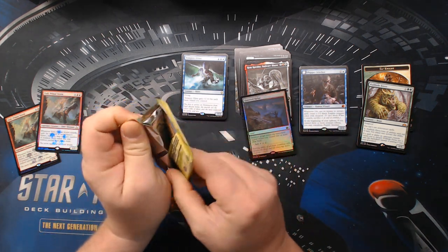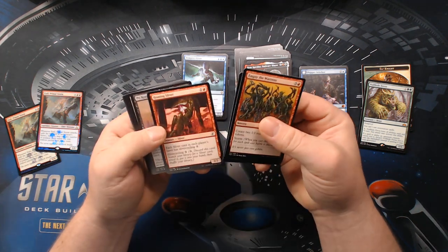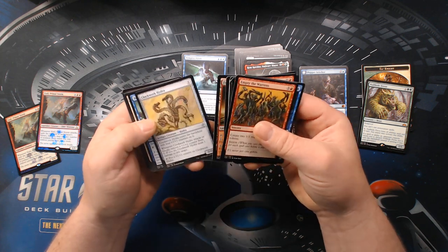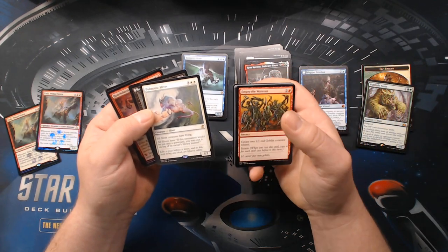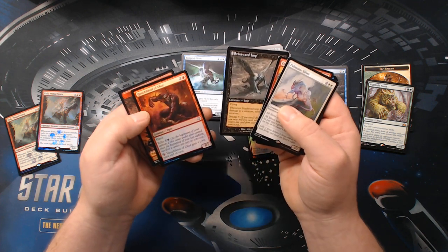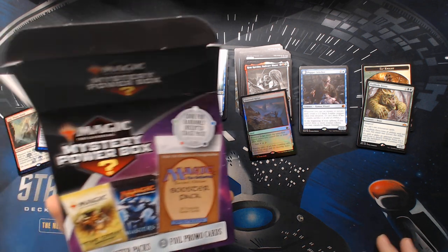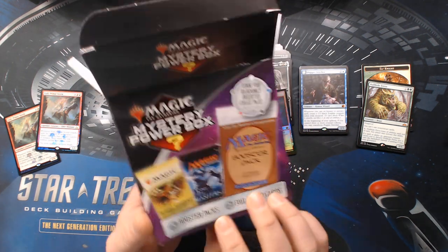Time Spiral Remastered — you don't really get a lot of these opened up, at least I don't. This was just an amazing set. We've got Homing Sliver — that's a key sliver if you're building a sliver deck — Pulmonic Sliver, so slivers have flying. And I kind of like that old border Stinkweed Imp, that's pretty sweet. Henchfiend of Ukor as well. So that is what this particular mystery power box has in it. The Time Spiral Remastered was our chase pack, as it were.